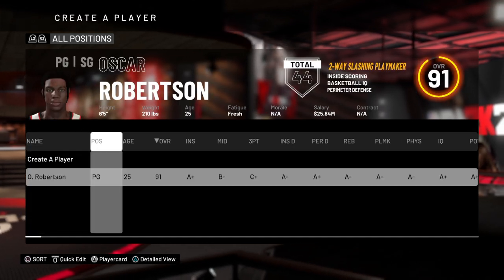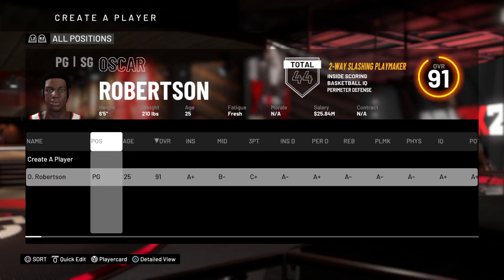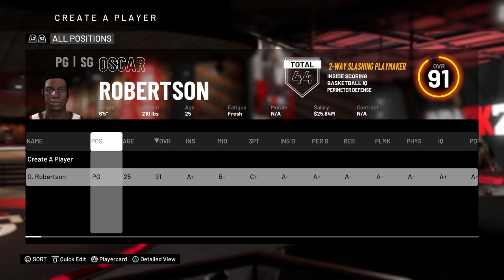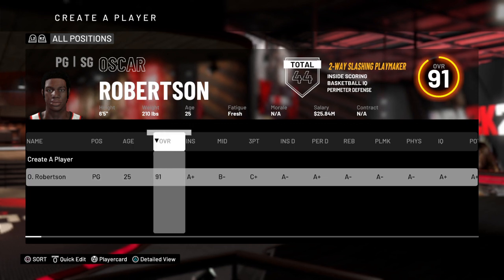Boom, this is my player. Name him his name — don't name him Oscar Robertson, name him whatever you want your MyCareer player to be named. This is just what I'm doing to make a quick video. Now he's a 91 overall.